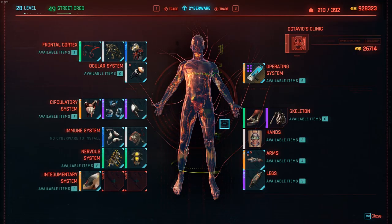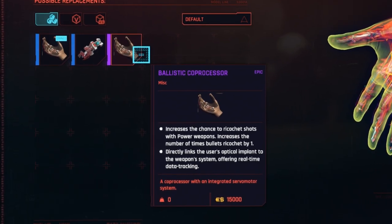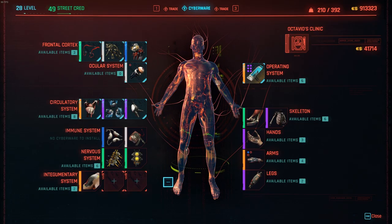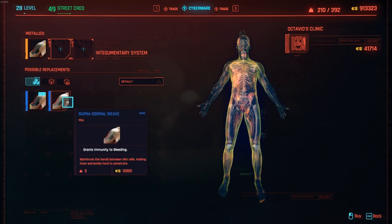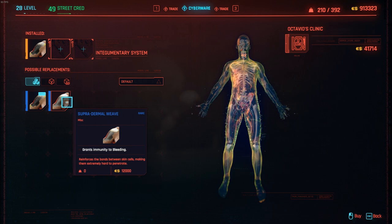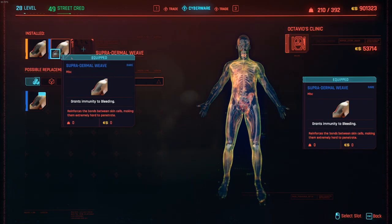Our next Ripper Doc is in Santo Domingo. I found a good upgrade for hands — I won't be able to use smart weapons anymore, but I get an additional ricochet for power weapons, and I think that's worth it at 15,000 eddies. I just got an idea for the empty slots — if I use something with a different effect, I might be able to fill them. Spent 12,000 eddies on one that grants immunity to bleeding, and it works. It literally just won't let you stack armor upgrades, but different effects can fill the other slots.